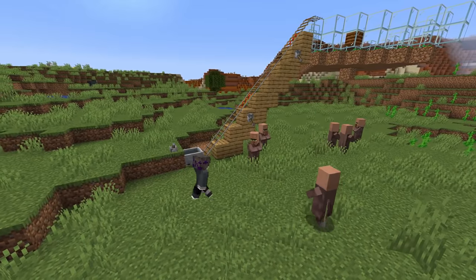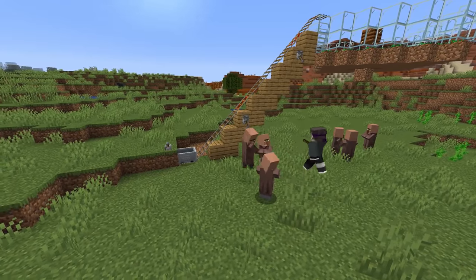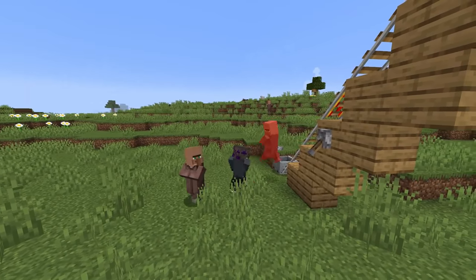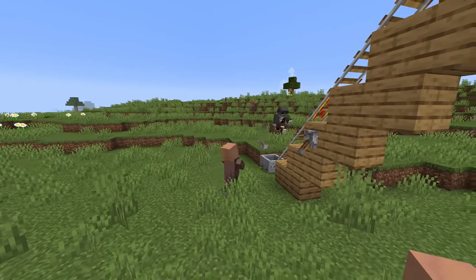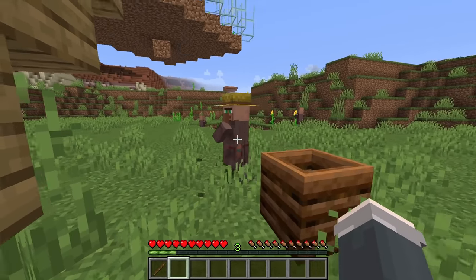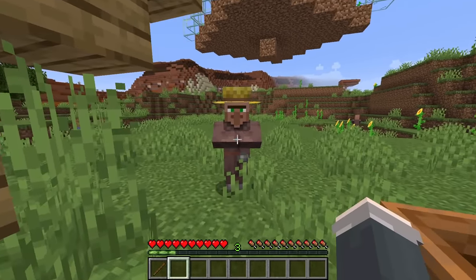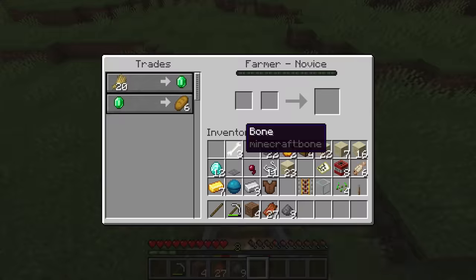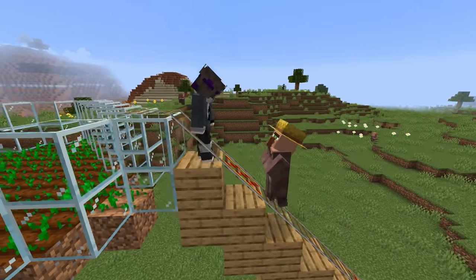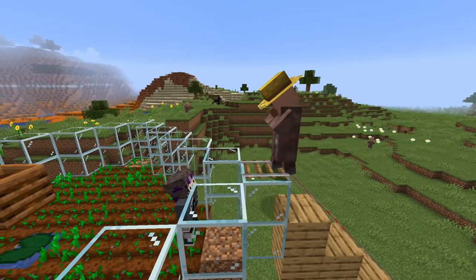Number 9. Moving villagers can suck. These guys always seem like they don't want to cooperate with you. And who wants a mending book when it will cost you five hours maneuvering them around? It doesn't have to be this hard. If your villager has a profession, he'll follow you temporarily whenever you open his trade interface. Using this, you can actually get him to follow you through hallways and even up staircases. It's really easy to do and can save a lot of time.